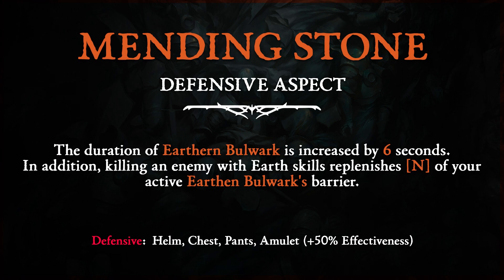Mending Stone: the duration of the Earthen Bulwark skill is increased by six seconds. In addition, killing an enemy with Earth skills replenishes some amount of the active Earthen Bulwark's barrier.